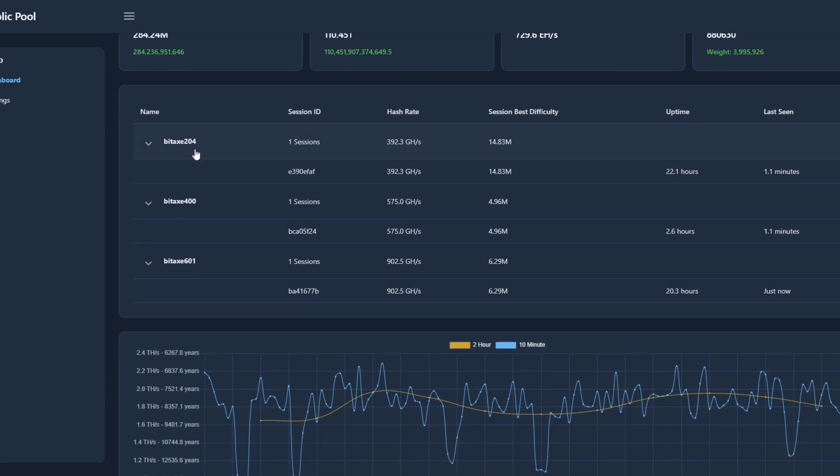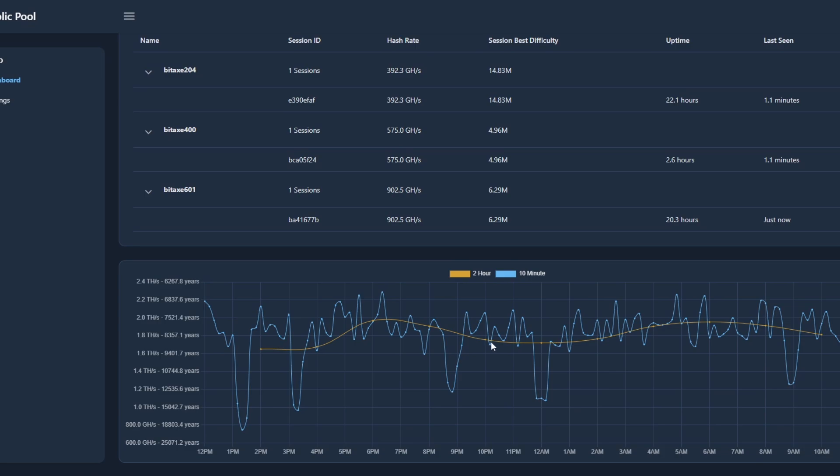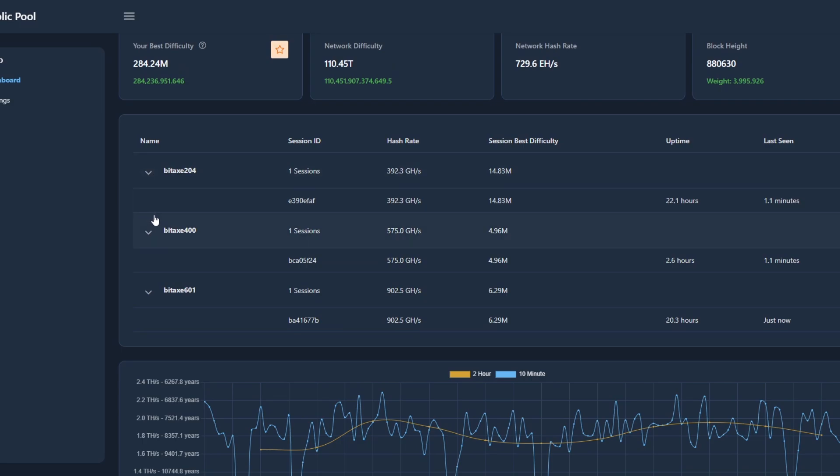We have a BitAxe 204, BitAxe 400, and BitAxe 601. You can see 900 gigahash, 575 gigahash, and 400 gigahash. When we scroll down, you can see a rolling average — we're sitting between 2.2 terahash and around 1.6 terahash. It keeps going up and down, but overall on the two-hour average, sitting at around 2 terahash. Today we're going to be comparing the lottery odds against the three BitAxes we're running right now.